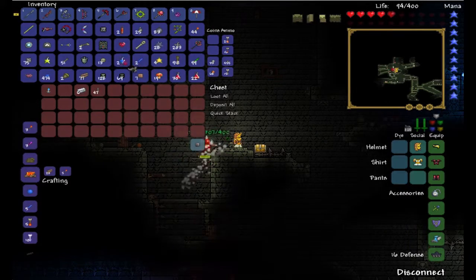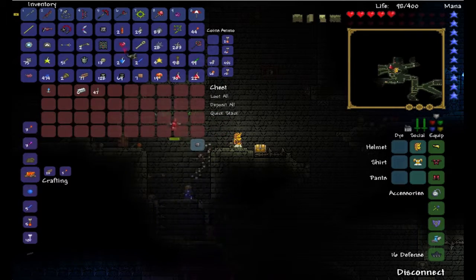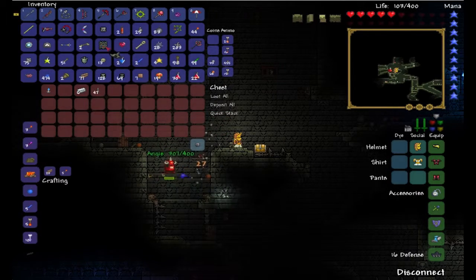Don't leave me in the dark, what is it? I have so much stuff, I don't know what to do with it — I don't have any room in my inventory.